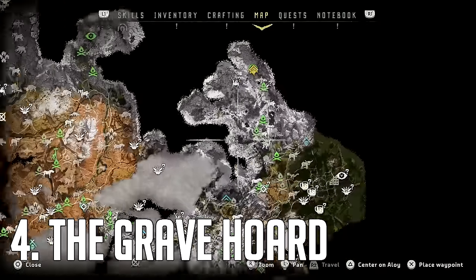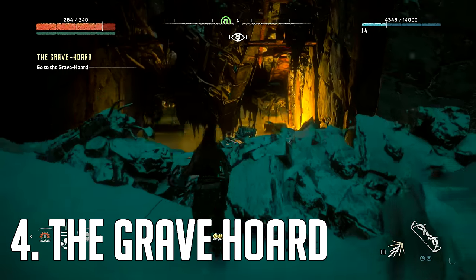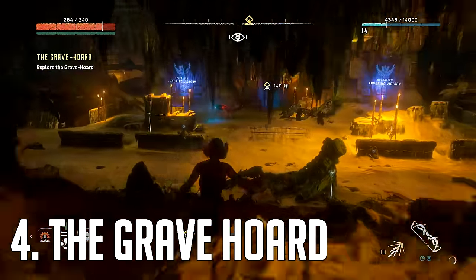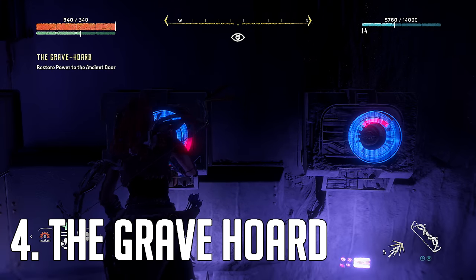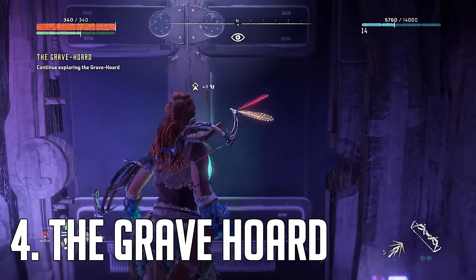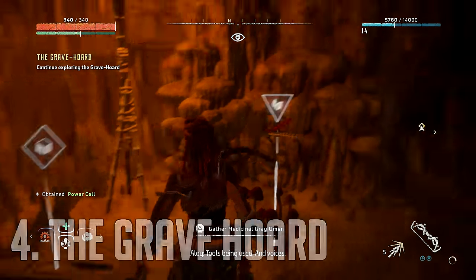For the fourth one, we're going to the Grave Horde — same name as the mission and the location. This one is very hard to miss. You'll come to a point where you have to do the typical spinny puzzles three times to open a locked door. As soon as you get through that locked door, the power cell is going to be right in front of you to the left. Really hard to miss that fourth one.